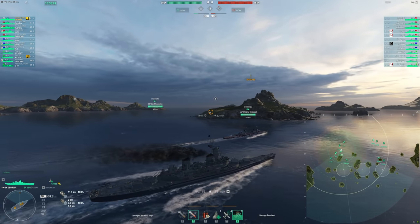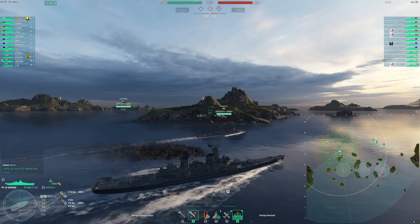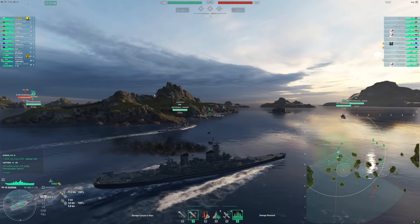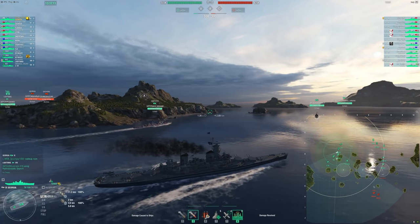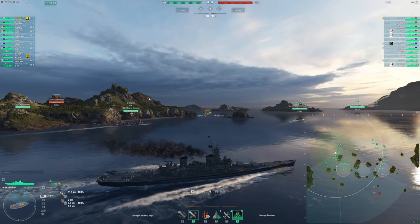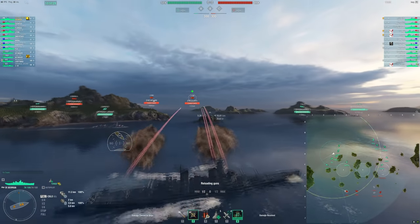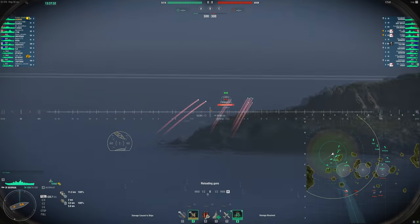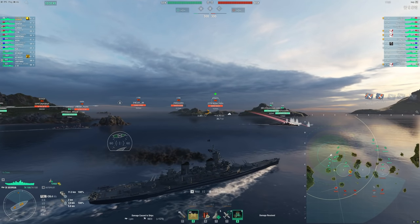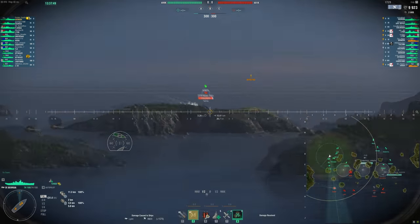We get spotted — probably a DD right here — so we're going to take a slightly more conservative line to the two line because we don't want to overcommit at the start of the game. This ship has insane firepower, insane accuracy, crazy secondaries, a really fast reload heal — but you've got to give it a weakness somewhere, and for this ship that comes in the superstructure. In this game I'm running the reload module; if the dispersion looks a little wonky, definitely consider running the accuracy module instead.